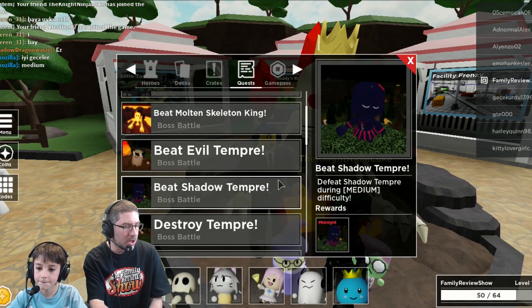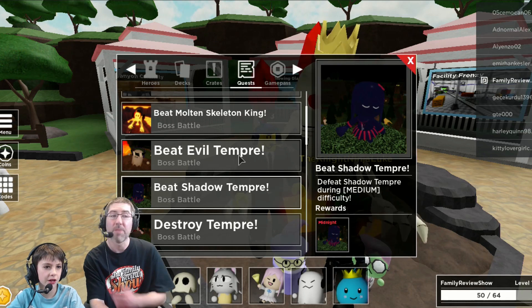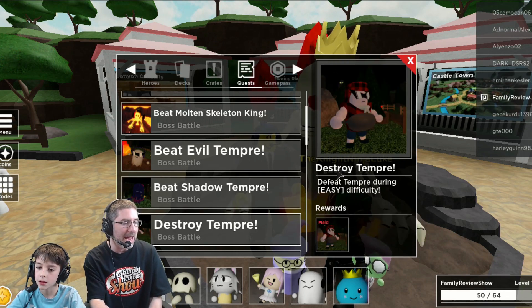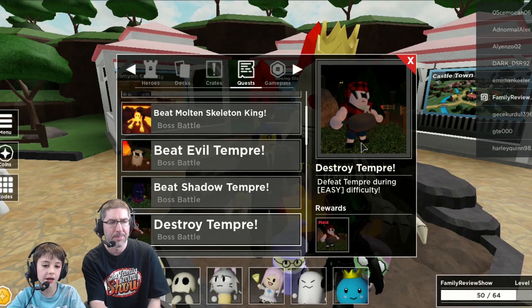If you beat it on medium, you get a new Voka skin, which is pretty cool — it's like a purple and pinkish skin. A shadow — that's a good one. And then if you beat it on easy, you get a new skin for the chef. Plaid. Yeah, that's cool. And it's called Midnight.